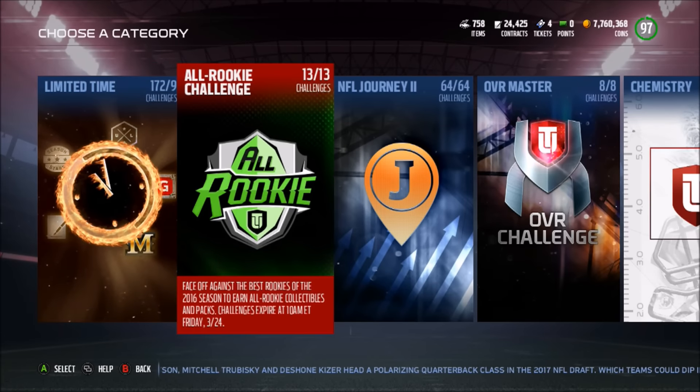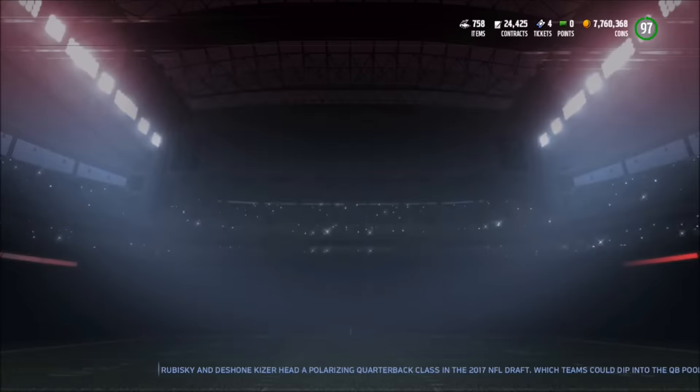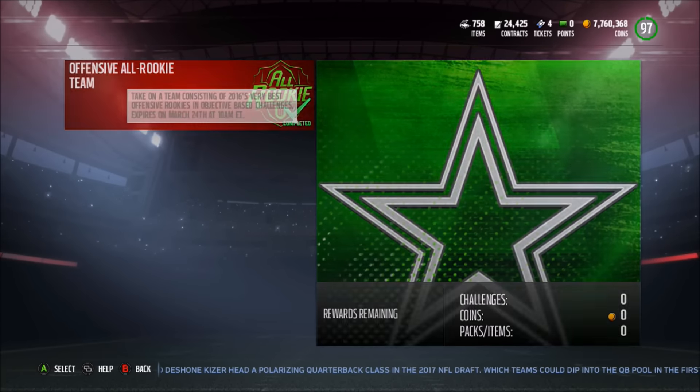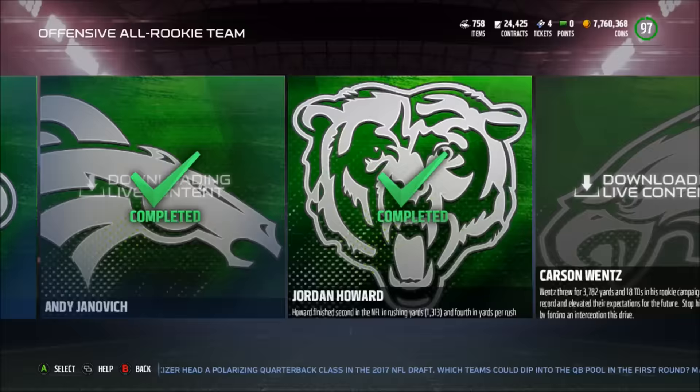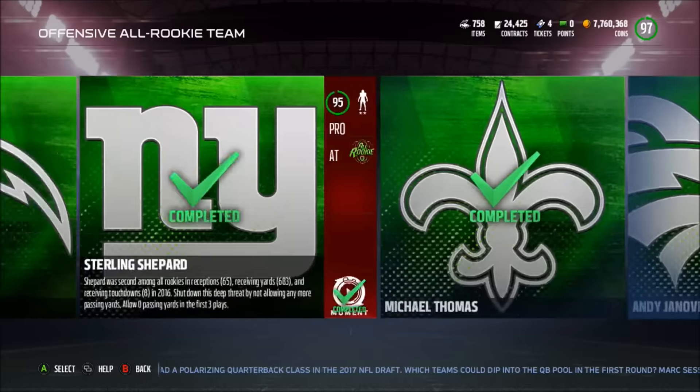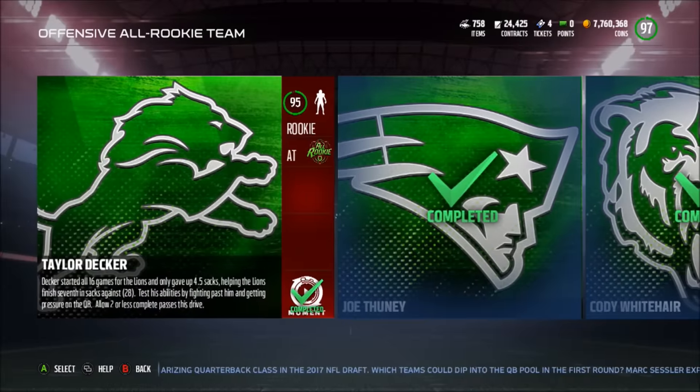We have new solo challenges in the game called the All Rookie Challenge. There are 13 of these and they are all moments. Just off the bat, if you complete all of them, you instantly get 10,000 coins. And these are very easy solo challenges.